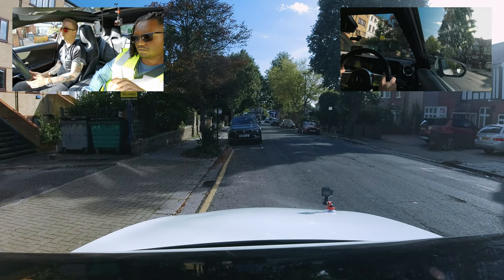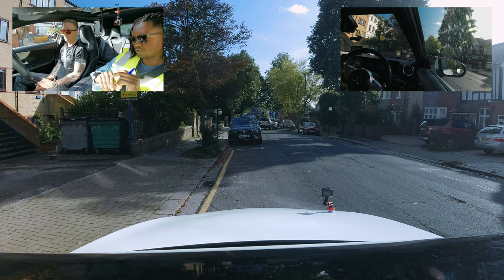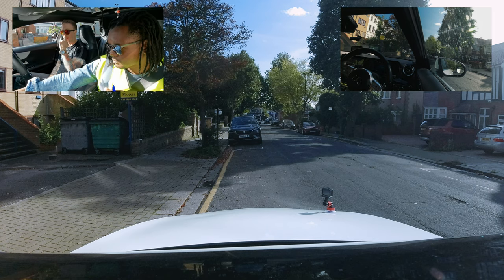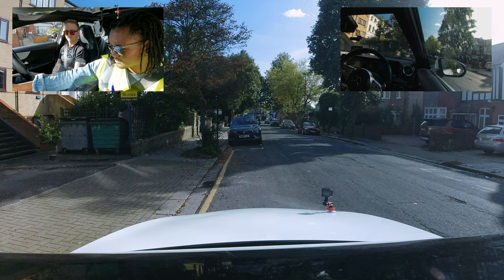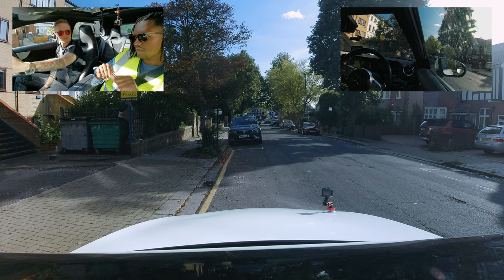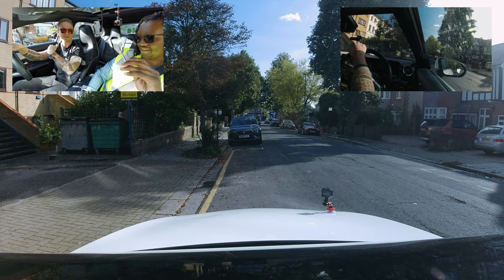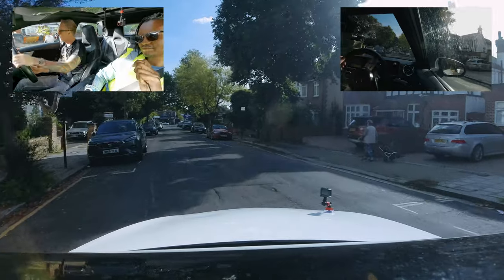Scott tries to leave a small gap from the driveway. Independent driving begins — Scott is asked to follow the sat nav. They sort out the volume on the larger screen. Scott folds down the smaller sat nav so he won't be confused between the two. All-round observations, back into drive, double blind spot check, and off on independent driving.